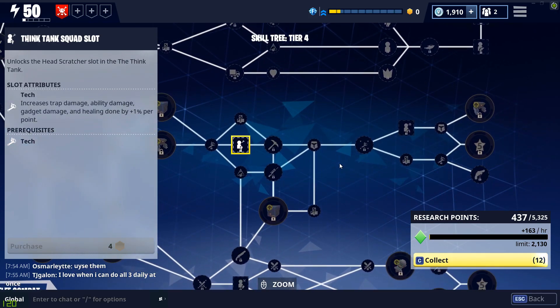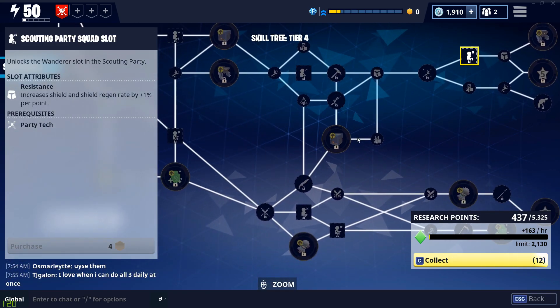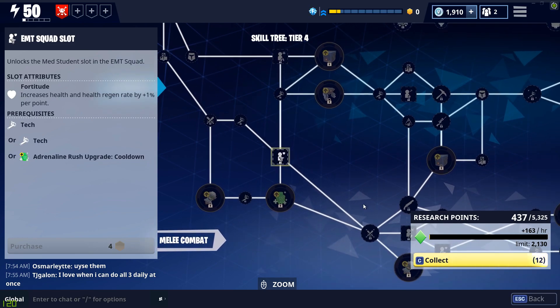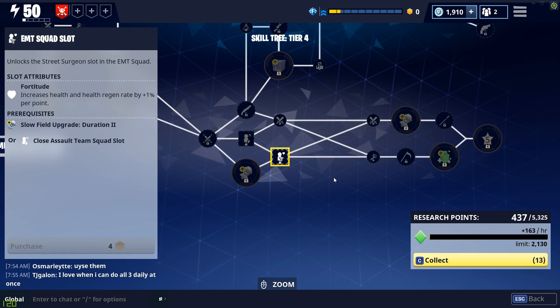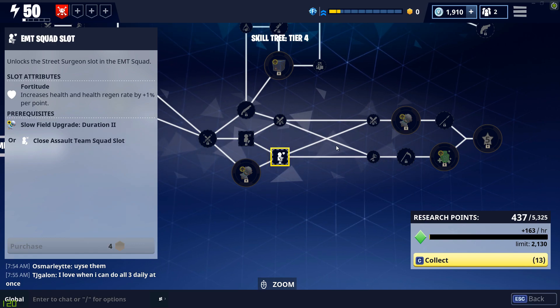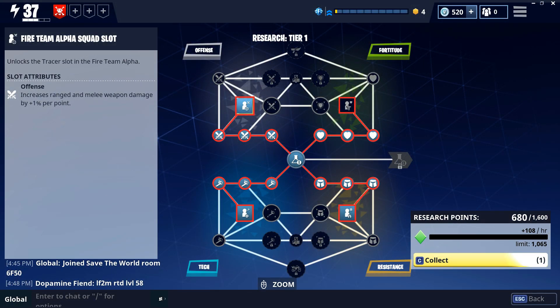One of the easiest ways to conserve skill points in skill trees 3 and 4 is to not spec into any gadgets except Adrenaline Rush, Slow Field, and Supply Drop — these are the three best gadgets in the game. The rest are not very good in my opinion, so staying away from them will help you conserve skill points.